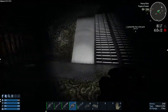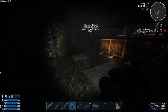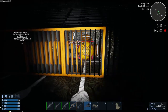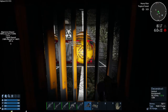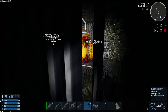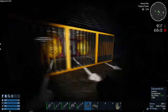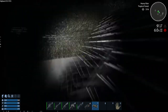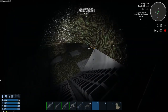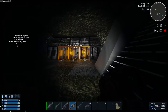I spot a teleporter on the floor there and, just to be safe rather than sorry, I take it out. Destroying the barricade takes a while, so now I'll speed the video up a bit. I'm using both satchel-type charges and the rocket launcher to try and destroy the grates that are protecting the core.